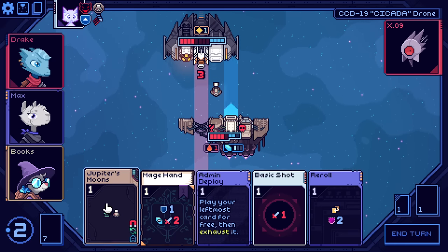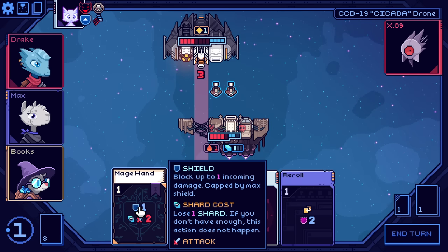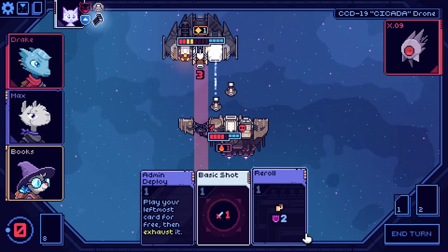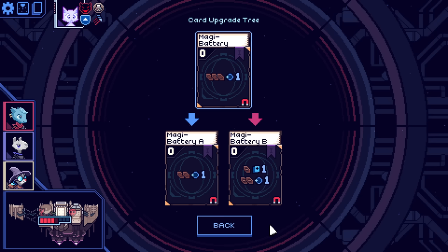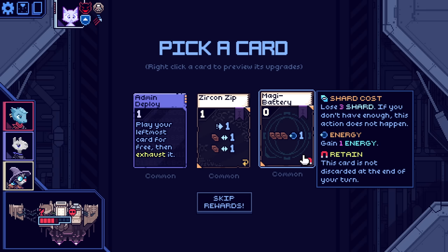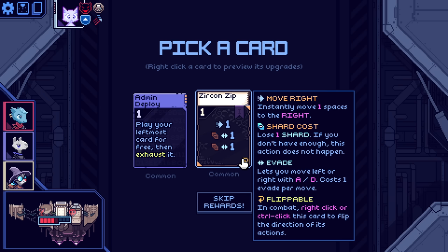We're gonna move. We actually have an empty spot in our ship, which is kind of nice. So here's the thing: we have one shield. We do get that for sure, but then we can pay a shard to go for a two-damage attack. Like I said, both of them pierce — it's kind of nuts. Magibattery — I do think is good. It retains three shards for an energy. Zircon Zap: move in one direction, and then you can turn shards into evade. I actually think I like that better.